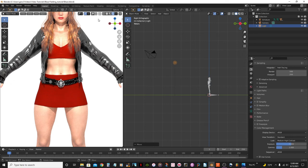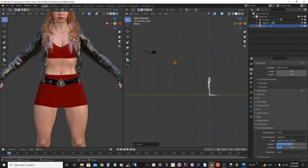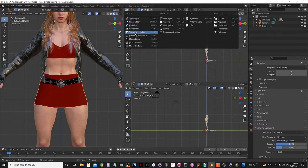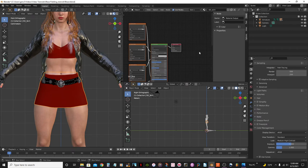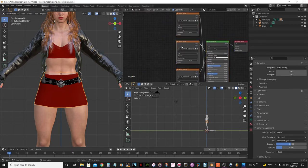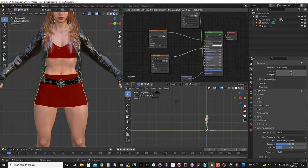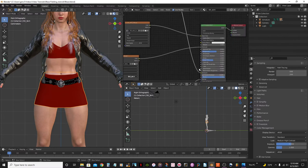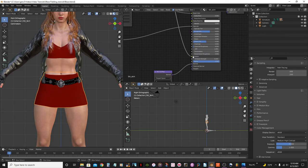Now I'm going to select the skirt in material preview mode, right-click it, and on this side of the viewport I'm going to divide it and select the Shader Editor. Press N to get rid of the side tab. There are some options here — there's an Image Texture connected to an Emission node. I'm going to disconnect that because I don't need it there — it makes the skirt too bright.